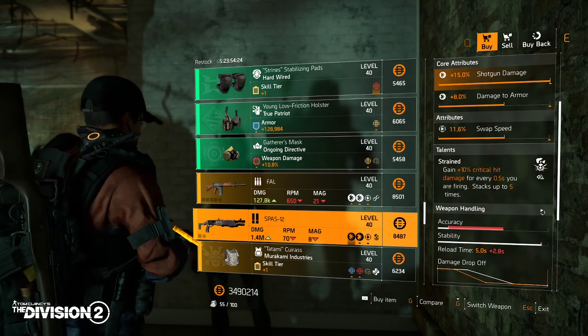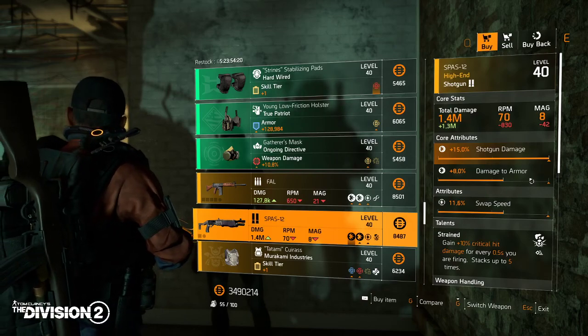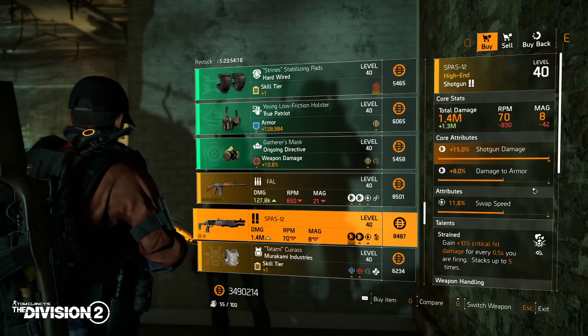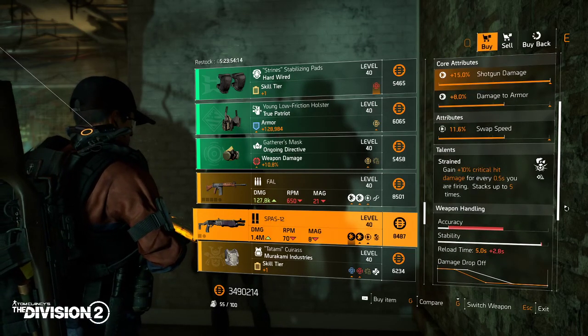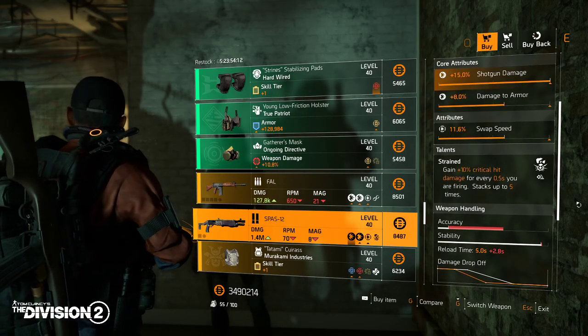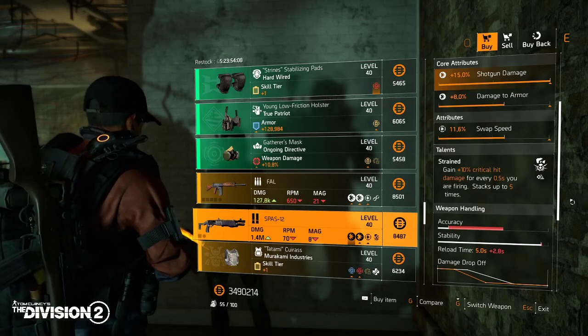Then we have the ESPACE-12 — 1.4 million damage, max roll for SMG, shotgun damage 15%. The talent is Strained: gain 10 critical damage for every 0.5 seconds of firing, up to five times.